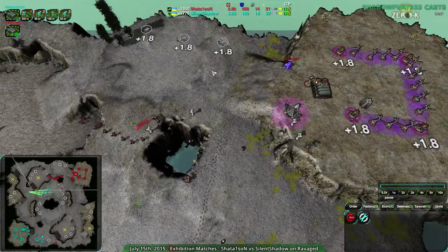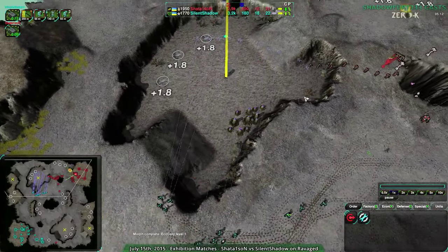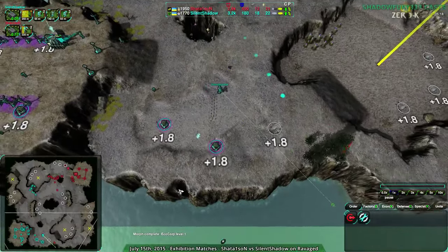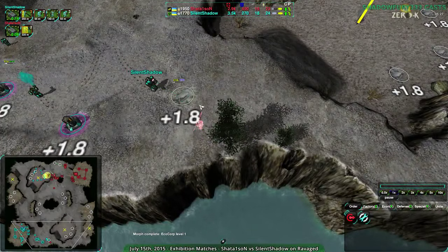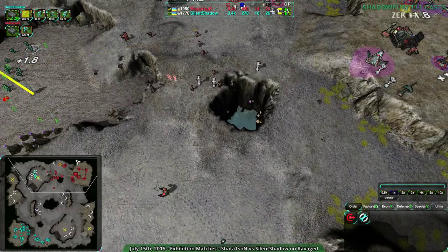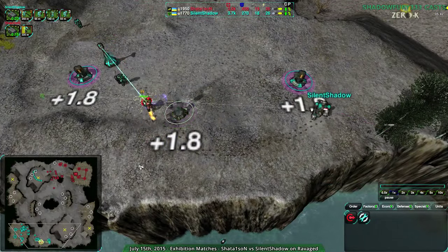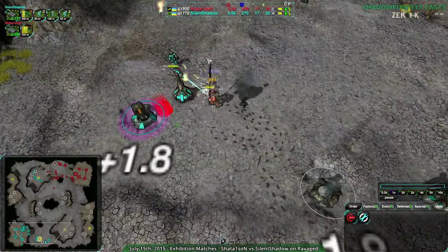Shadow One Sun right now is being very defensive, finally expanding to those expansion points. Silent Shadow continuing to try to hold off Shadow One Sun's advance. Shadow One Sun really doesn't have much of a chance to get in. The scythe went and knocked down the trees — I think Silent Shadow hasn't seen that. Silent Shadow cannot attack this. The warriors are in place, the defenders are in place, everything's in place. Defenses are too strong. Shadow One Sun does have the scythe — that option exists — though the lotus will soon destroy it. The scythe has been getting rid of a handful of workers along the way.